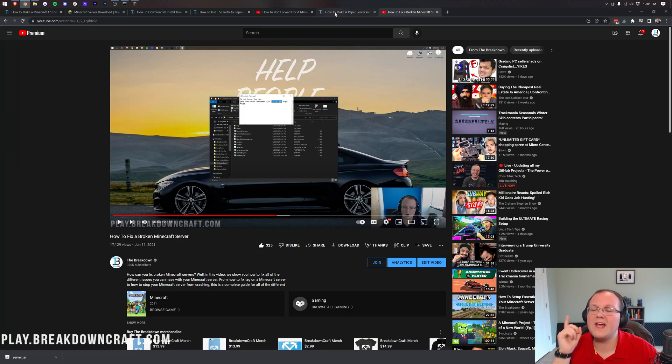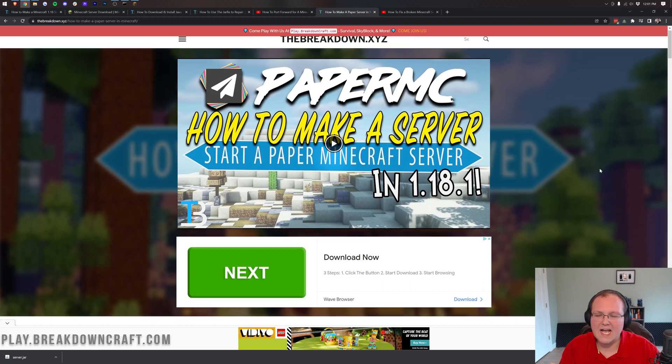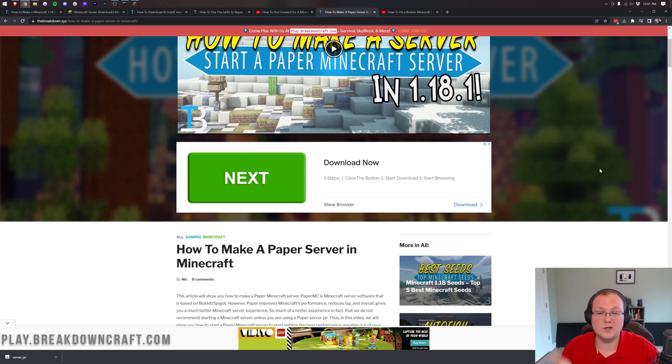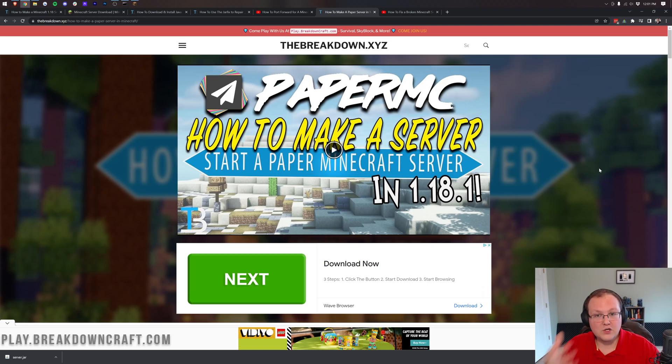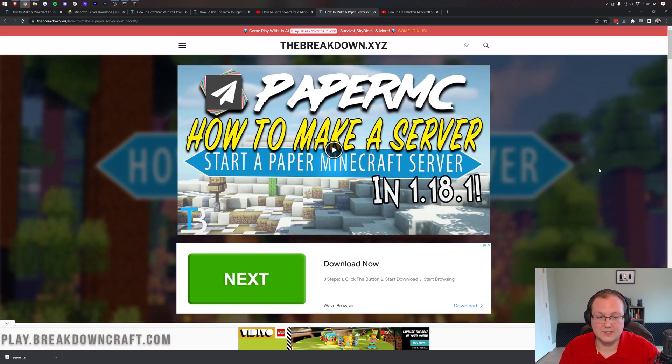If you want plugins on your server, that's where Paper comes in. There's a Paper tutorial linked in the description that is always up to date. For mods, there's also a modded server tutorial linked. There are three types of servers: vanilla (no mods or plugins), Paper (plugins only), and modded — most likely Forge. You cannot have mods and plugins together; you have to choose one or the other.